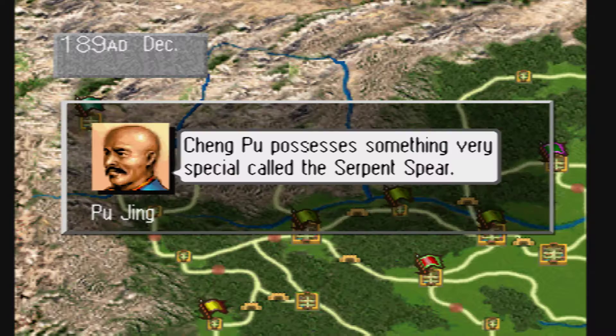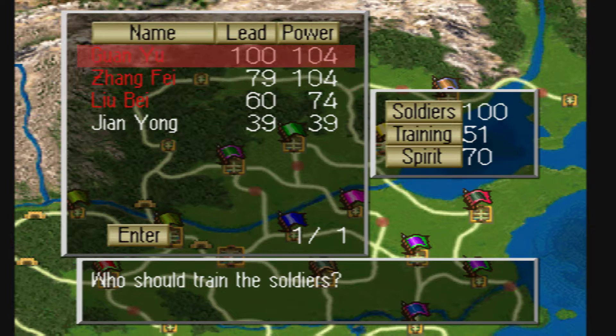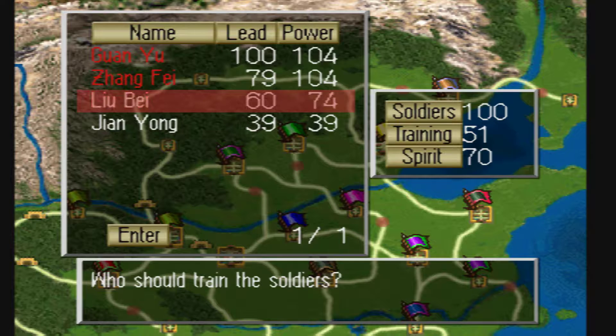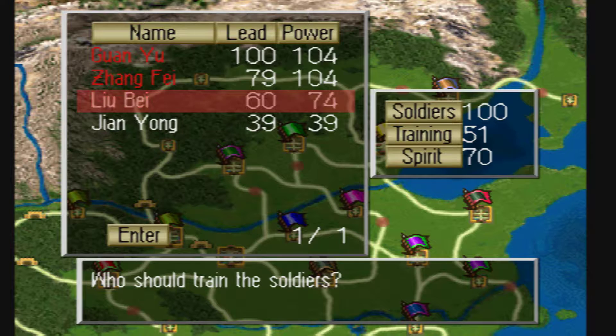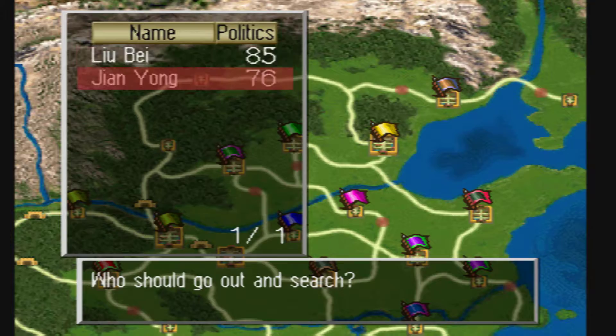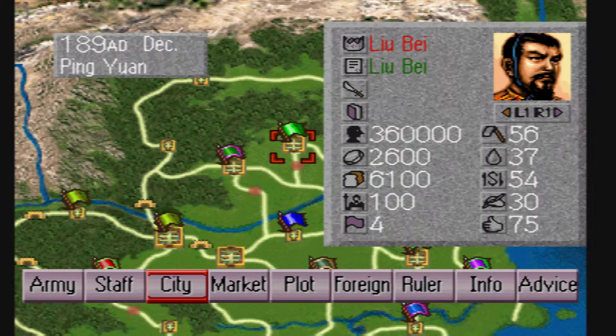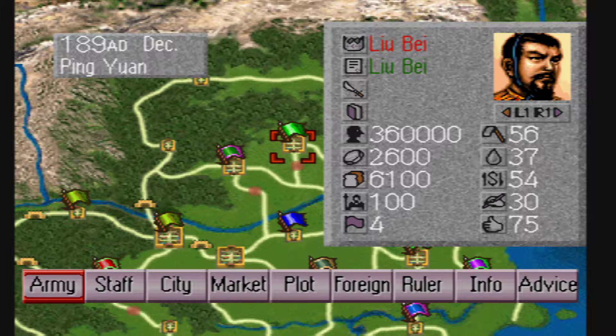We're just going to go right to it. I'm going to show you the power of using horses as your foreign currency and how to quickly get Yuan Shao's much larger initial force dwindled down to basically nothing. We're going to let these guys train for seven months — that should get them up to a hundred. We'll throw a couple guys on this and give them a thousand. We're not really going to be building up our troops. We don't even need our popular support past 75 since we're not going to be drafting.